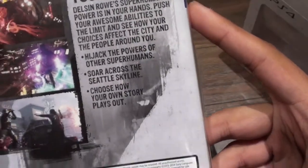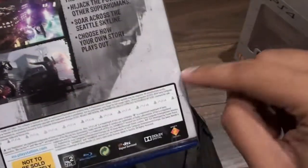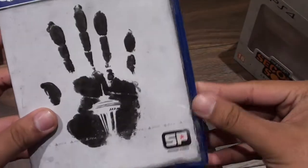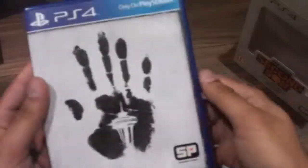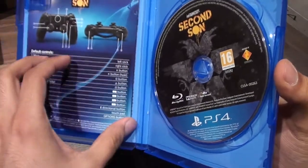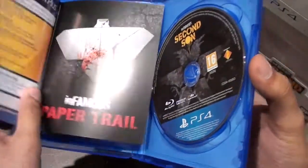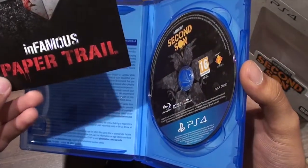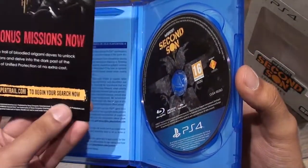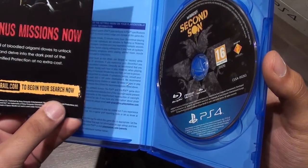It's just got the back here with a few screenshots and a bit of information, though it's missing details like how much hard drive space it takes up. Just opening it up — it's got the very brief manual that comes with a lot of PS4 games these days, just the one page. Then we've got the Infamous Paper Trail advertisement, which looks like an extra way to get some bonus missions that you play online.